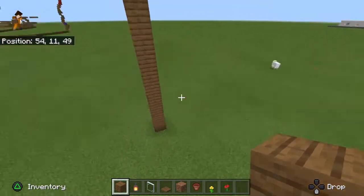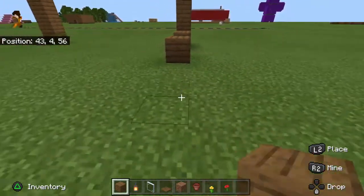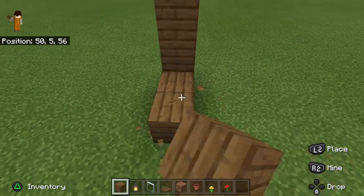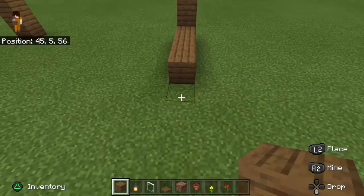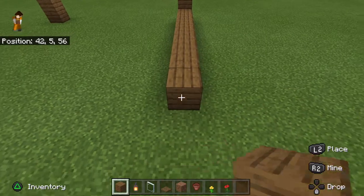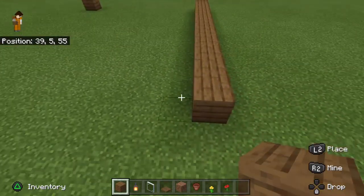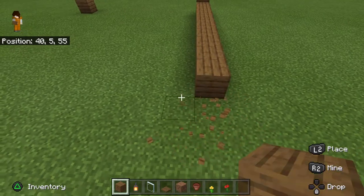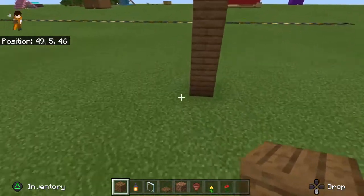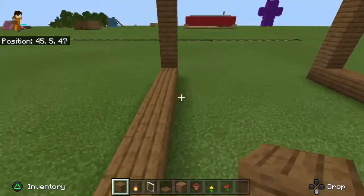Just like this — now we're going to go out a little more, about one, two, three... eight blocks, kind of two, three, four, five, six, seven, eight, nine, ten — just ten blocks. And we just want to come out and then fill that in.